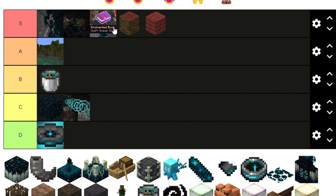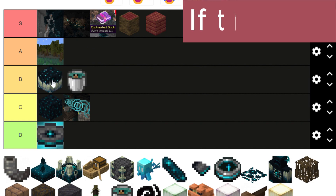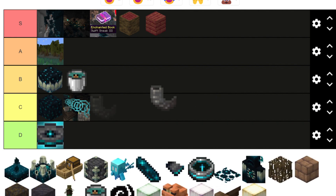The Sculk Catalyst I'd say is top of B tier — not the most useful thing, but if mobs die on it the sculk spreads, making sculk actually renewable, which is cool. The Goat Horn is legendary — I wanted goat horns for a long time, but it's hard to get in Bedrock because you can't automate them, which is super lame. Still, I give it A tier.